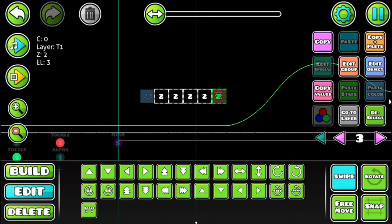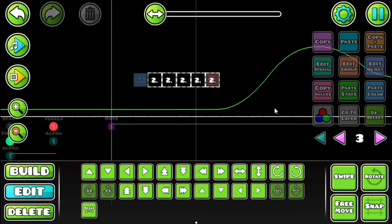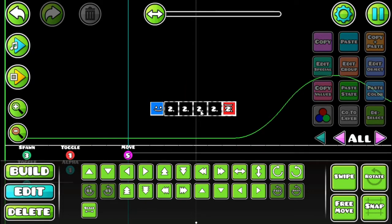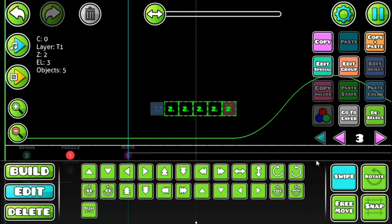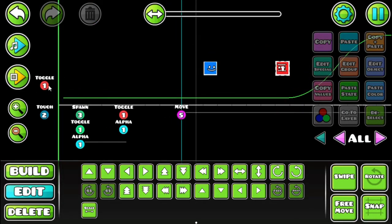Make sure to set it as a dynamic block, because whenever two normal blocks or two dynamic blocks hit each other they don't function well — it needs to be one dynamic block and one normal block. Then set these group ID two blocks to the group of the laser, which is group one.